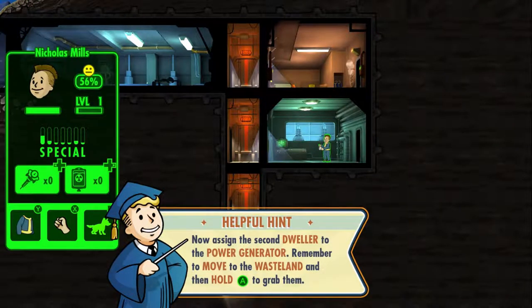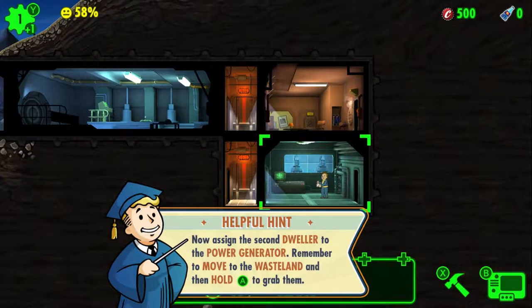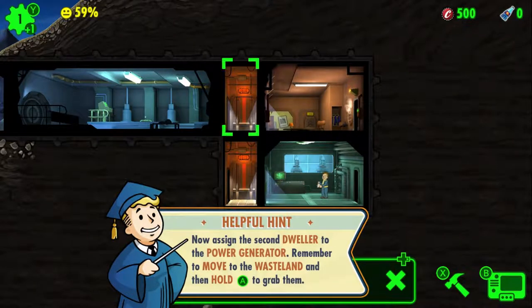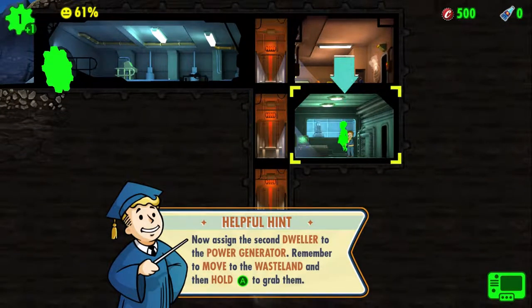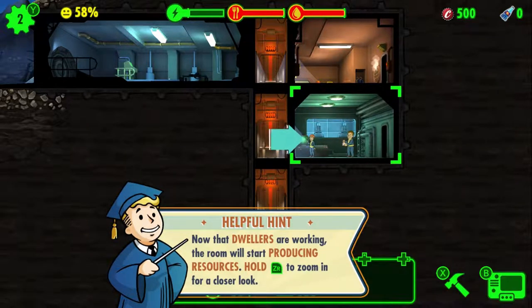I can see his information again. Can I get rid of this helpful hint? I don't know what to do. Assign the second dweller. I hate how it covers that bottom part though. So that just gives kind of general stats. We have 10 volts, a 3-minute 23-second timer for something. I can rush it — I can rush energy production, and then my energy output is fully upgraded.